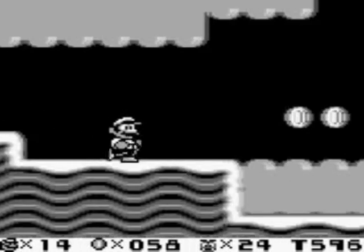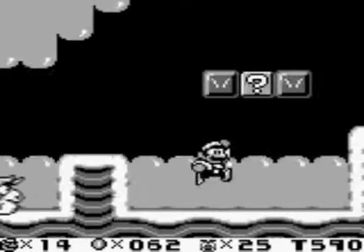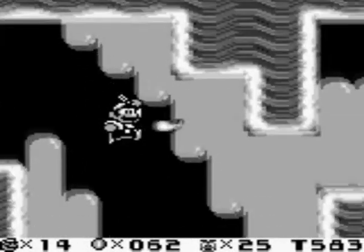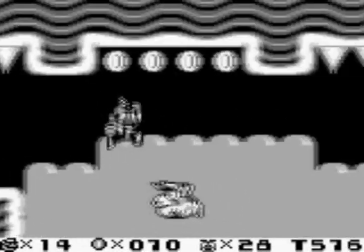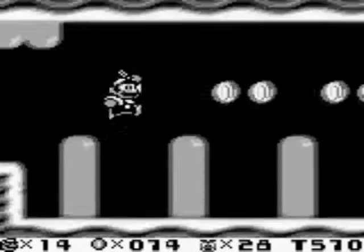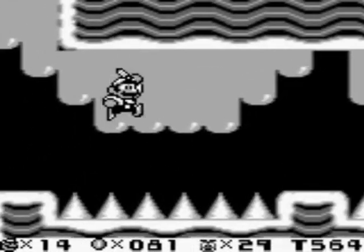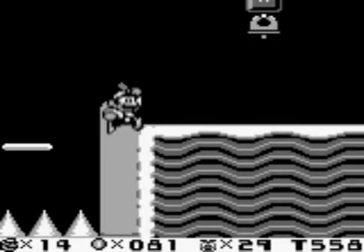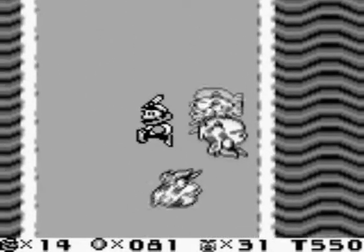We'll go ahead and go through here, and this is where we find one of our secret level entrances. I'm going to grab this fire flower just in case. These little gel creatures I'm jumping on — just keep rapidly pressing the jump button to ascend, and leave the buttons alone to descend.